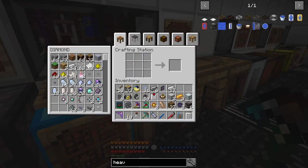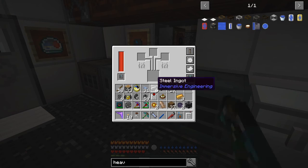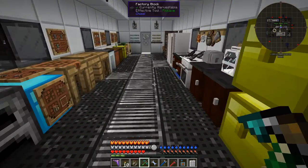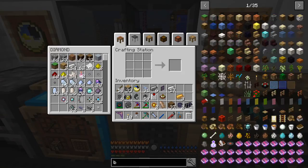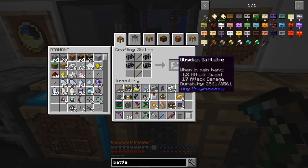Using the reinforced obsidian - I shove it into the alloy smelter and get these bricks. I've got four of these bricks, they're quite expensive. I need some sticks, and what I'm going to make is this battle axe. If you look at it - attack damage 17, I think that's quite impressive.